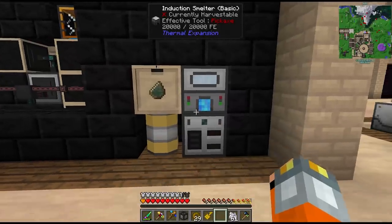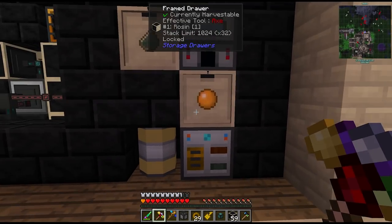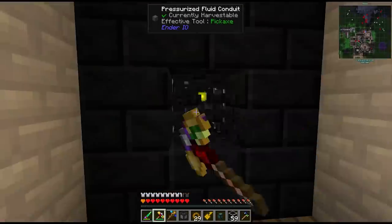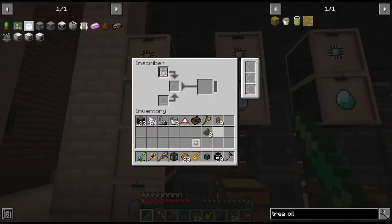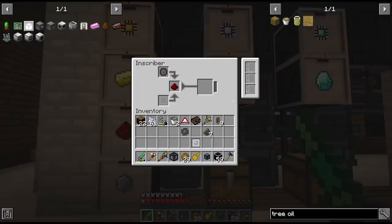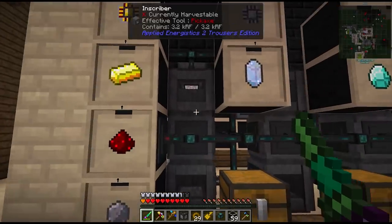Adding a buffer drawer for the rosin - moved everything up one block so we can fit a drawer here. That way we don't just buffer one stack sitting in the induction smelter. Item conduits on the back transfer items around. The coated clathrates go into the inscriber with the inscriber press - we want to keep these as estimation circuits, not processors yet. At some point we'll rebuild this thing again.